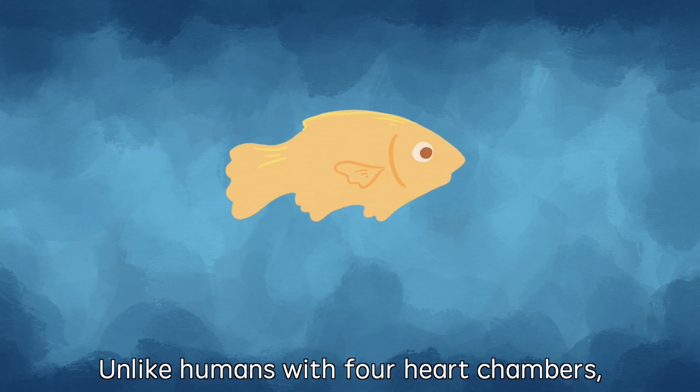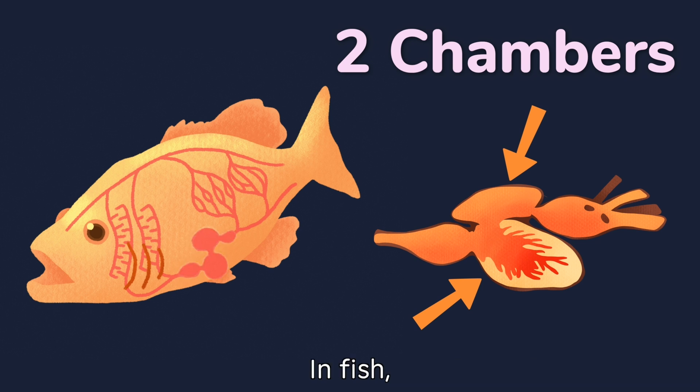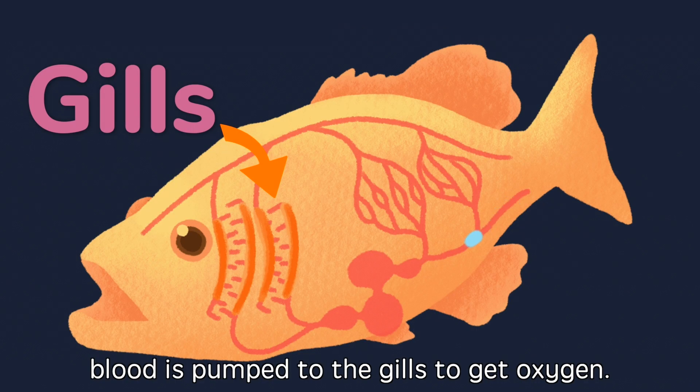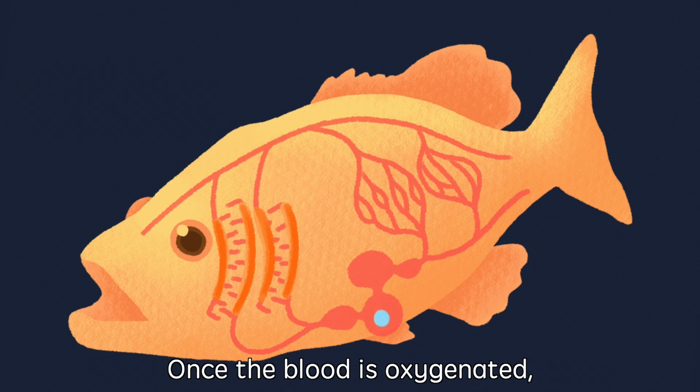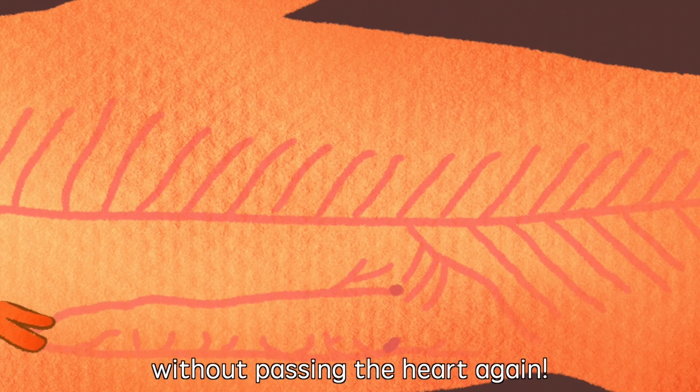Unlike humans with four heart chambers, fish only have two chambers in the heart! In fish, blood is pumped to the gills to get oxygen. Once the blood is oxygenated, it will be directly pumped to the rest of the fish body without passing the heart again!